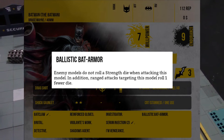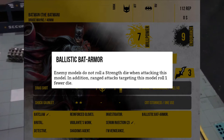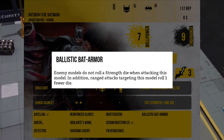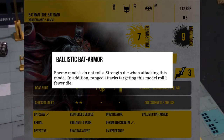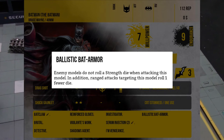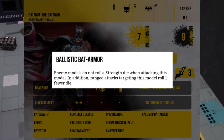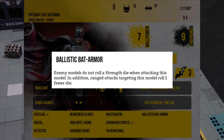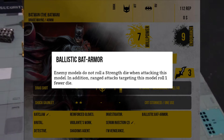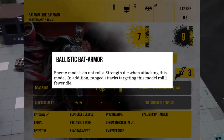The Ballistic Bat Armor will definitely affect this game. Enemies don't get strength dice when they attack this version of Batman. If you remember, strength rolls can't be blocked in close combat, and lots of firearms wound on twos with their strength dice — the Ballistic Bat Armor just removes that altogether. In addition, ranged attacks targeting this model roll one less die. So not only do they not get the strength die, they lose one of their other attack dice too. Guns will just not be really effective against this version of Batman at all.